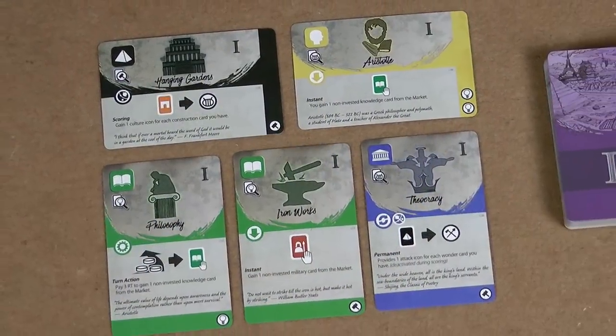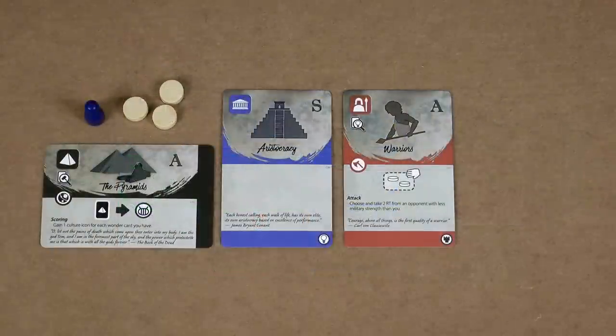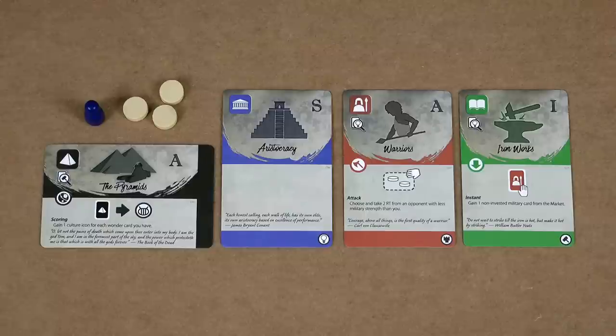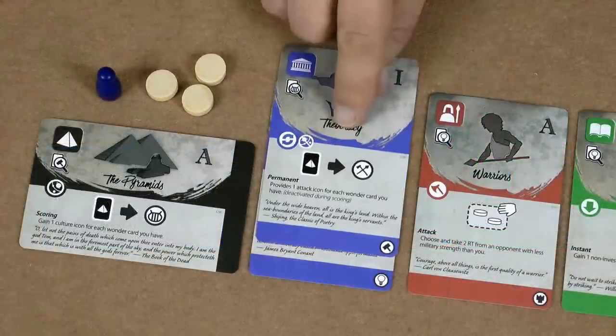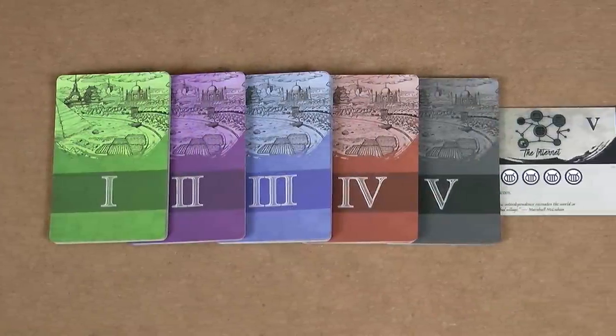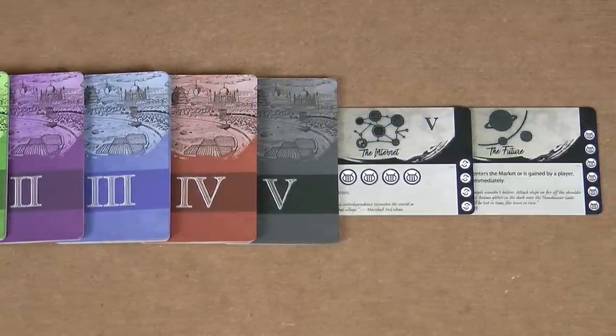In The Flow of History you will develop your nation by acquiring cards from the market. These cards improve your nation and provide either instant or ongoing effects. When you acquire a card of the same color as one you already have, it's stacked on top of the others, leaving the production icons visible. The central deck of cards covers five ages, and when the future card enters play the game ends and the points are scored.